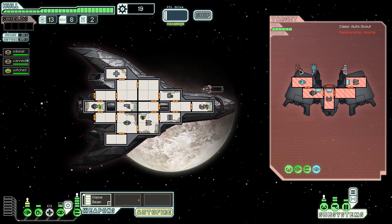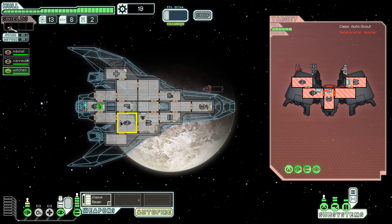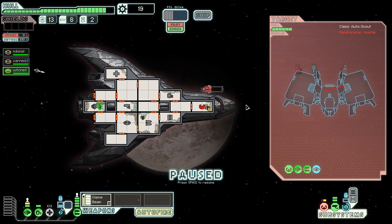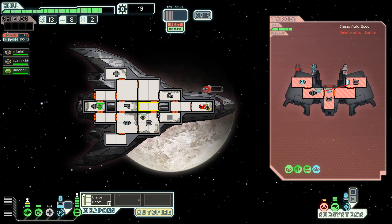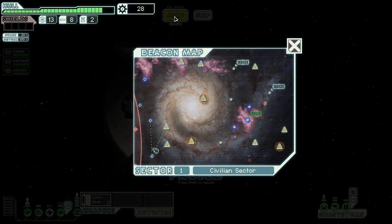Beam weapons are a problem because they have a hundred percent chance to hit. Right now I'm going to cloak to evade that shot. While I'm cloaked I'm actually delaying his charge time for some of his weapons, but I can't dodge the beam weapon — if the beam weapon hits me I have no chance to evade it. That could have gotten so much worse though. It looks like I'm going to have no choice but to go through an asteroid field, which is pretty much going to screw me, and there's going to be a ship there waiting for me.